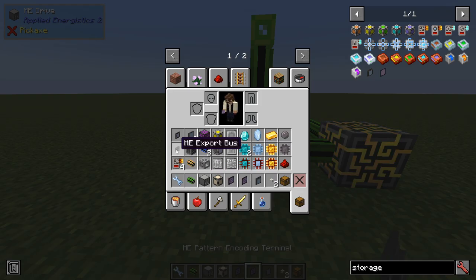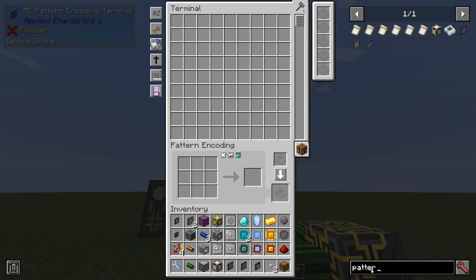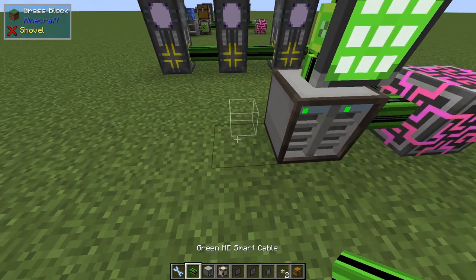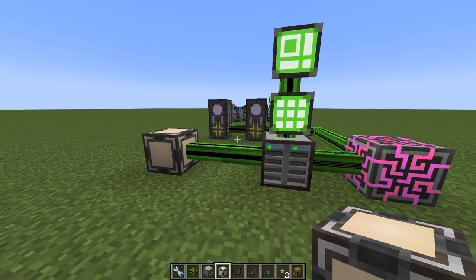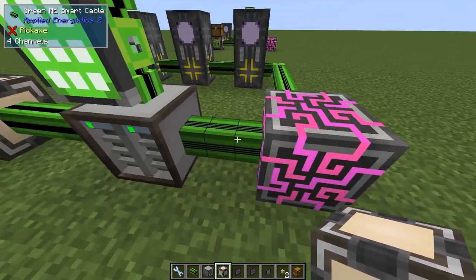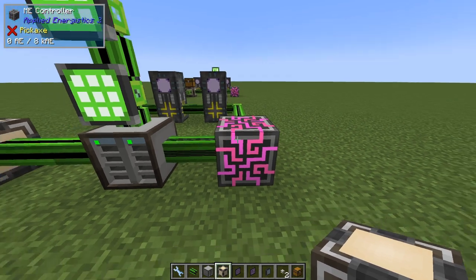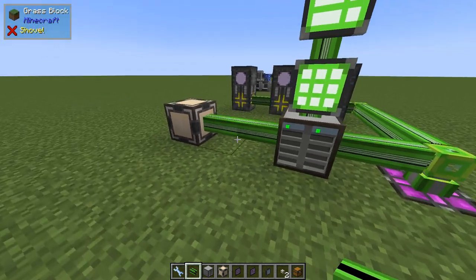We need crafting terminals and a pattern terminal. Up here we place patterns - we don't need 64 but it comes in a nice stack. And then we'll go into the pattern provider. So this is the basic network. Note that we have four channels on this side, and three on this side. Actually we don't even need this one - we can do like this. That's totally fine.